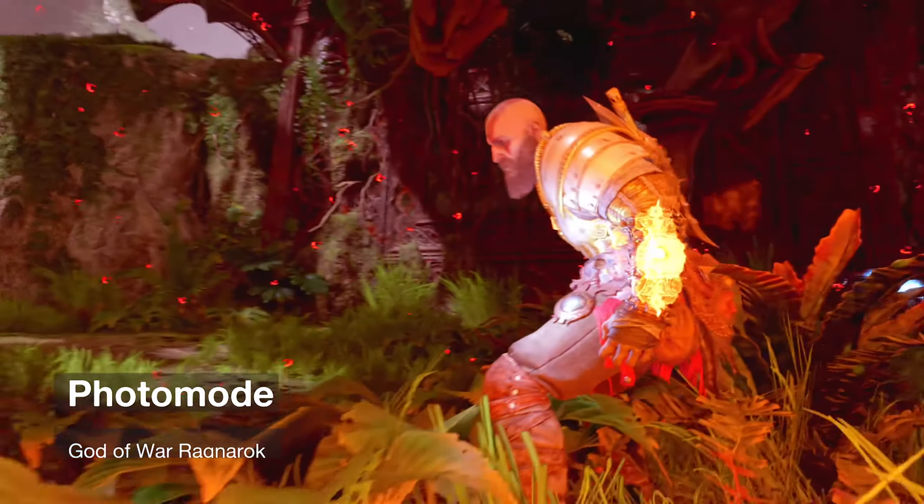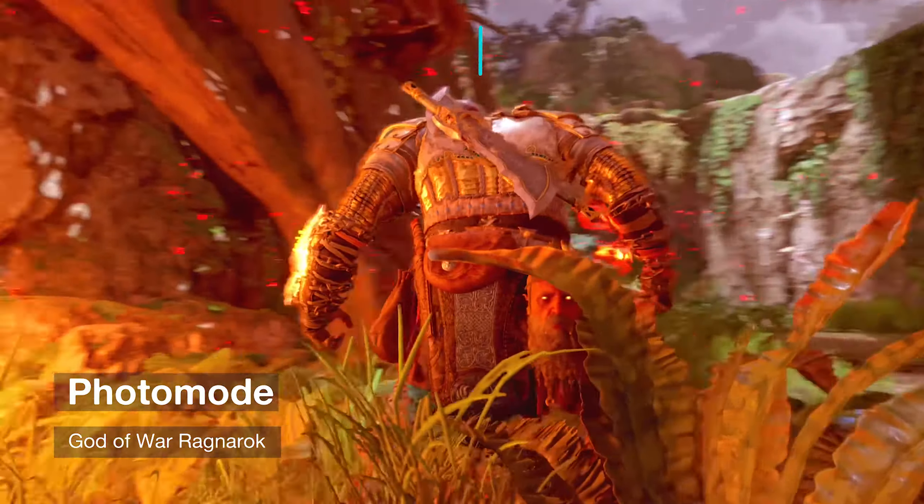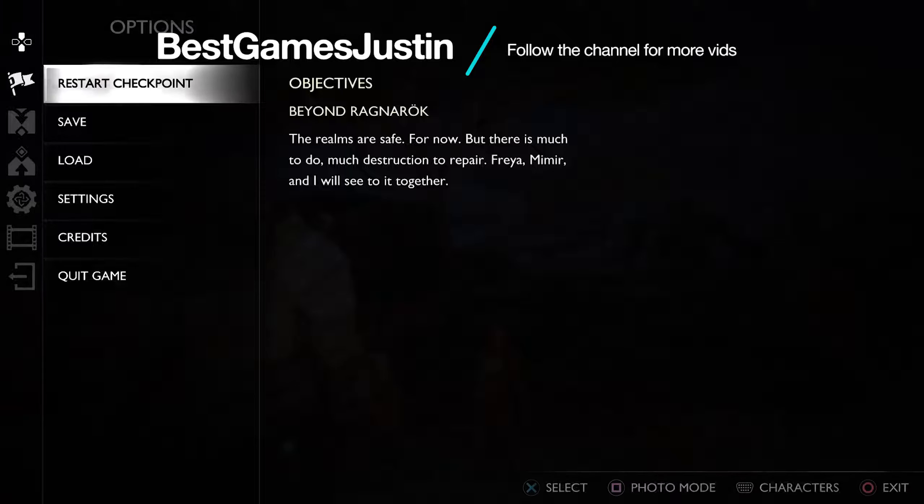We have an update which brings the photo mode — the really awaited photo mode. To access it, we press the options button on the controller and square afterwards.